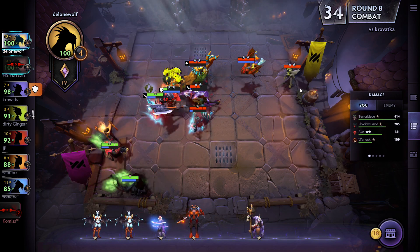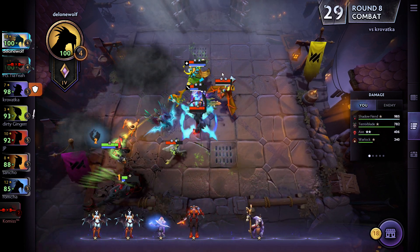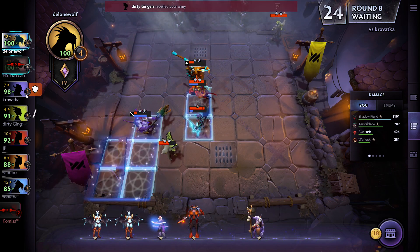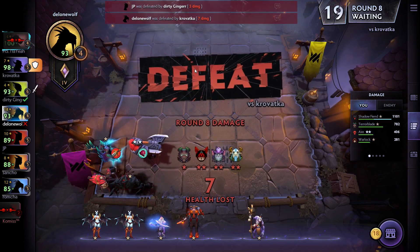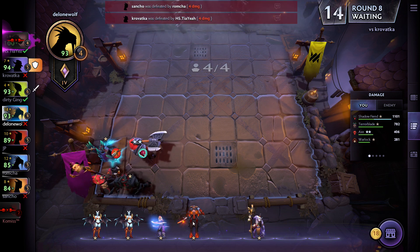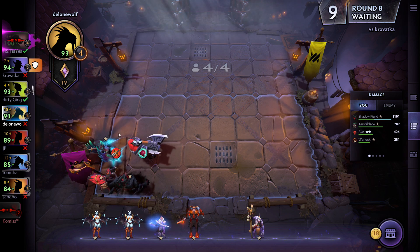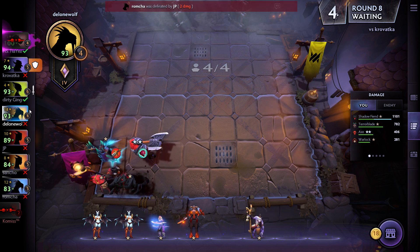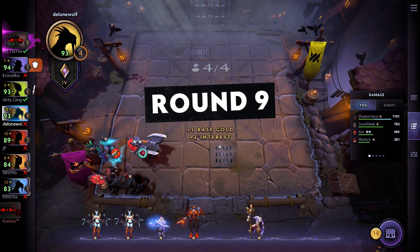The opponent has three tier 2 units — this is going to be a lot harder. I lose my first game and take seven damage. His tier 2 units are of course very strong. That means I lead in gold so we'll see how we handle it. With five to six heroes on the board, I'm basically lagging behind in the number of heroes I can put up.